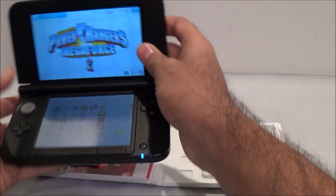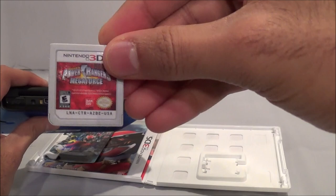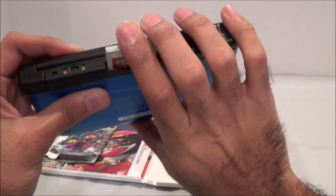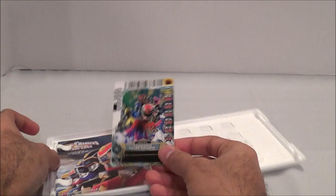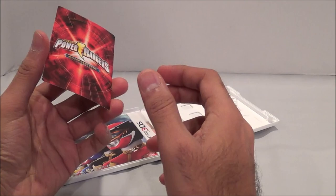Let me show you what the game actually looks like real quick. So there is what the game card looks like — Power Rangers Megaforce is what it says right there. When you open it up, this is kind of what it comes as. There is a card in there, but it's literally — there's no protection or anything for it, it's just stuck right in here. So that's kind of annoying that there is nothing in there to protect it. Luckily the card is fine.